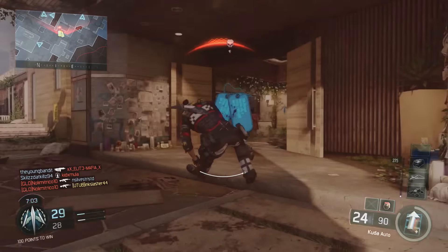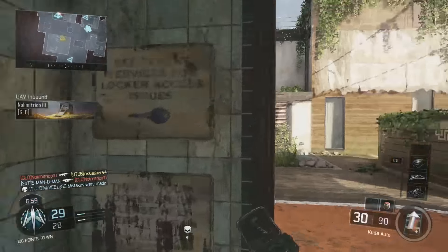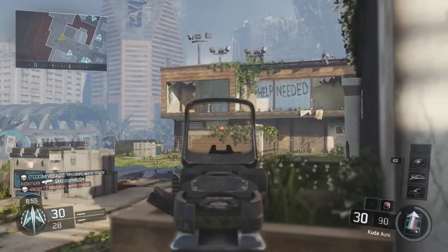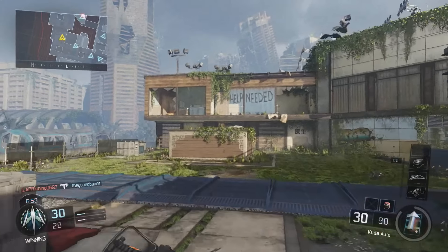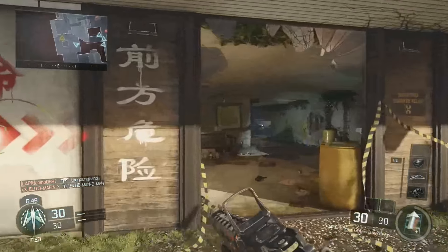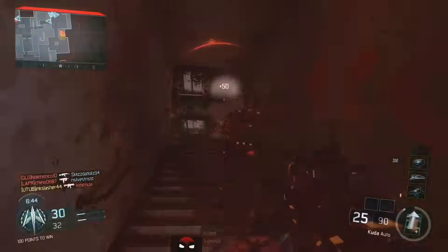For comparison, the VMP has a 909 fire rate, the Pharaoh also has a 909 fire rate, and the Vesper has a 1200 fire rate. So compared to all of those, it is a very slow fire rate. The only SMG with a slower fire rate than the Kuda is the Razorback.